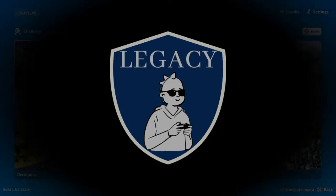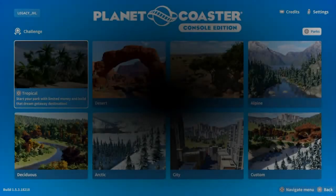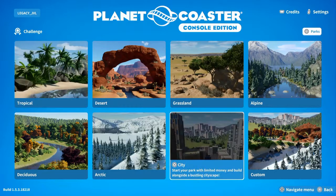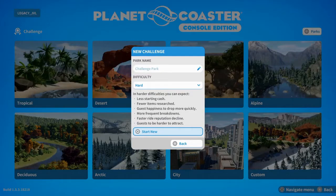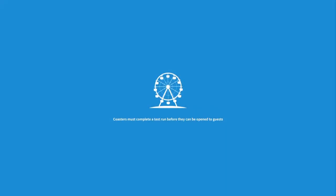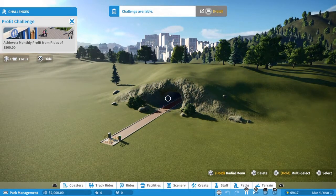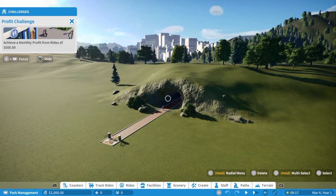What's up guys, today we're going to be playing Planet Coaster Console Edition. We're going to play the challenge mode. I'm picking the park — today we're going to be playing the city map and putting the difficulty on hard. Let's see how our new park looks. As you can see it is in a big city. I'm going to put it on pause so we can check quietly what we have and what we're missing.